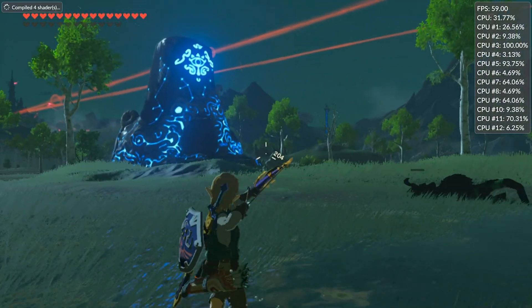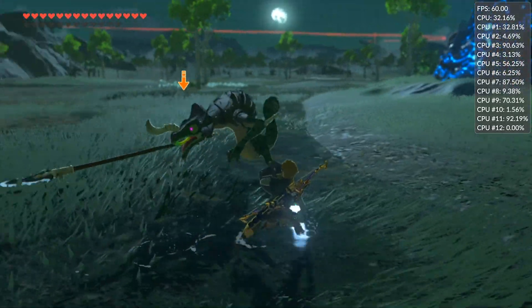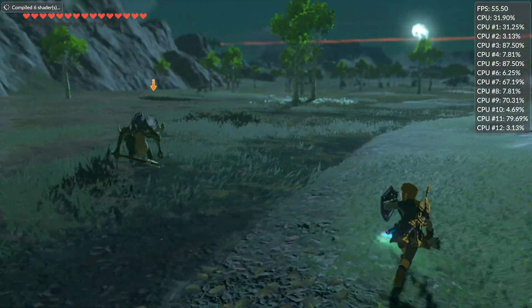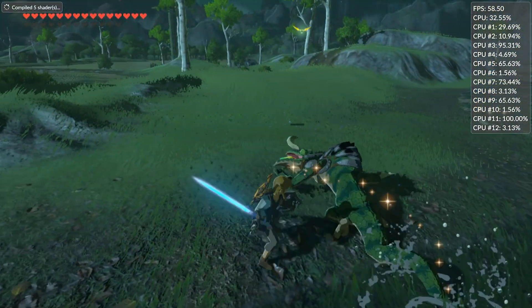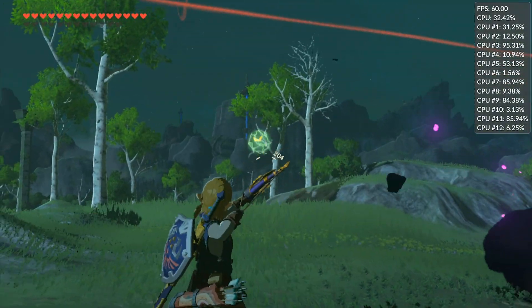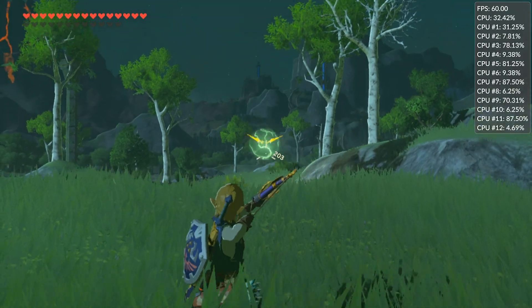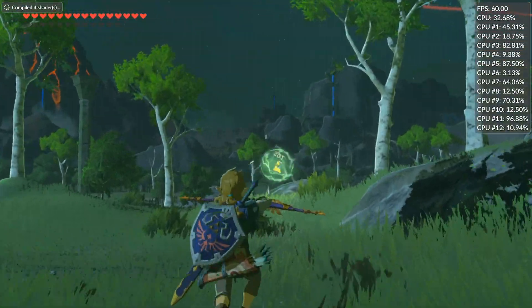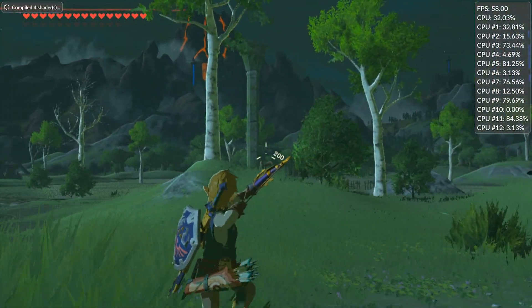In this video, I am going to be showing off The Legend of Zelda Breath of the Wild now running at a locked 60 frames per second absolutely everywhere in the game world, running on an AMD GPU. This kind of performance is made possible by the CMU 1.16.0 Work in Progress 7 release, which has introduced a whole host of upgrades for both Intel, AMD, and Nvidia GPU users.